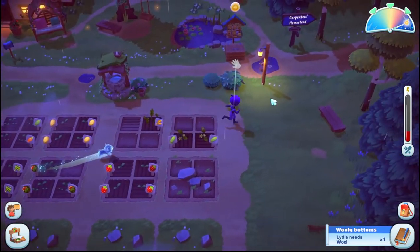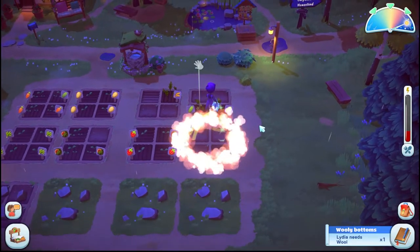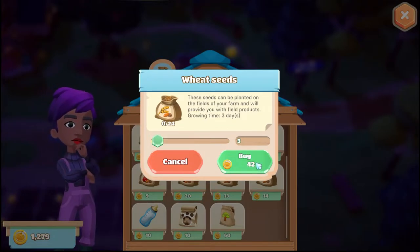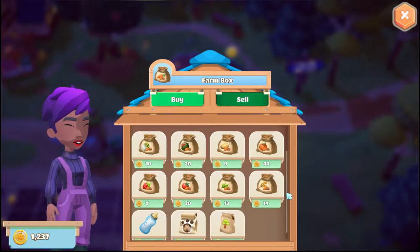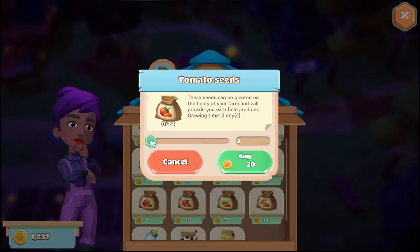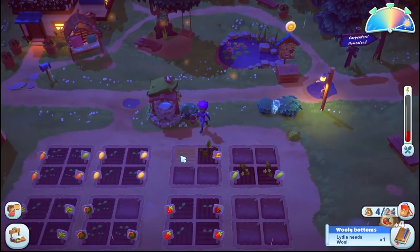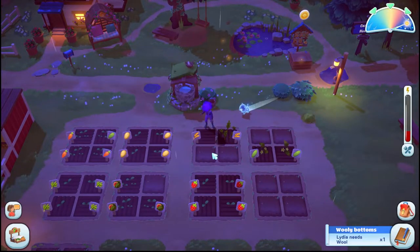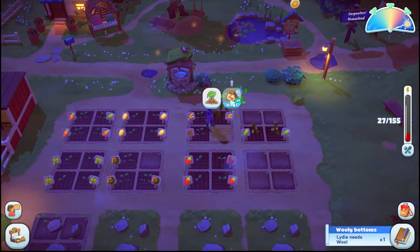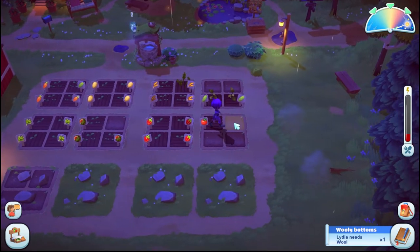Let me grab three wheat. Can I unlock this one yet? Oh, I can unlock! Let's do three wheat. Let's do some tomatoes. Let's do the wheat here. I probably should just wait for this stuff to grow — me being impatient. And I forgot to get the last watermelon. It's fine, it's getting late.